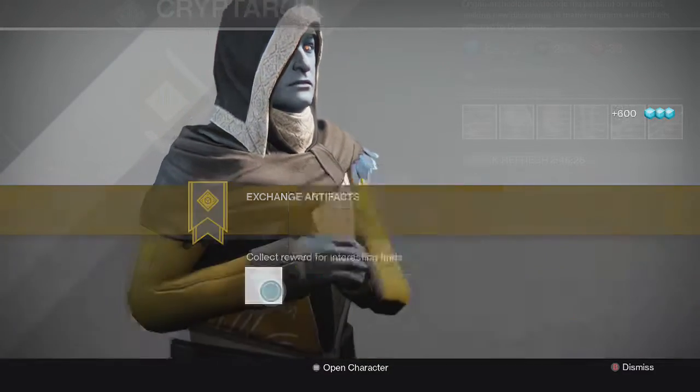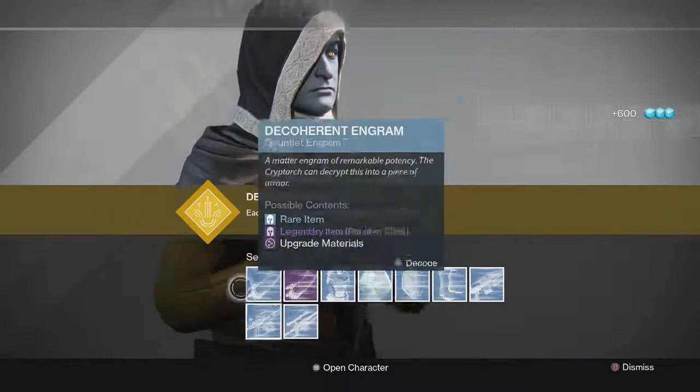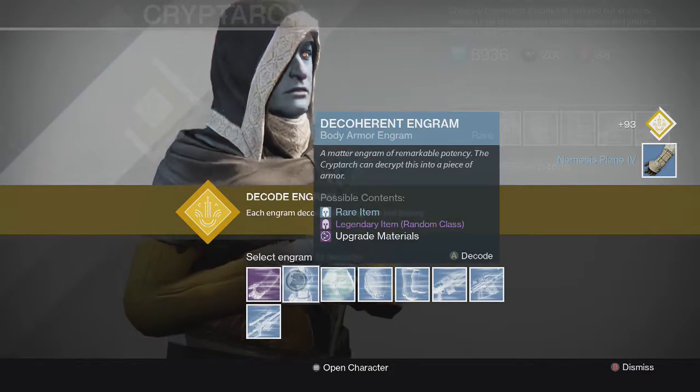Looks like I got some soaking codexes. 600 glimmer — I'll take it. And let's go with the items. I'm going to go left to right all the way until the end and save the legendary for last. Let's go ahead and get this gauntlet.